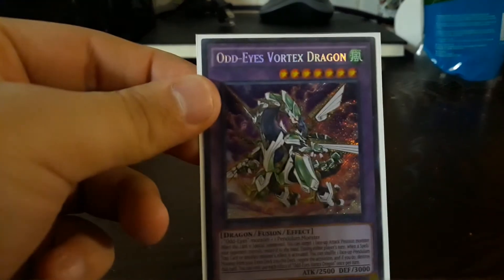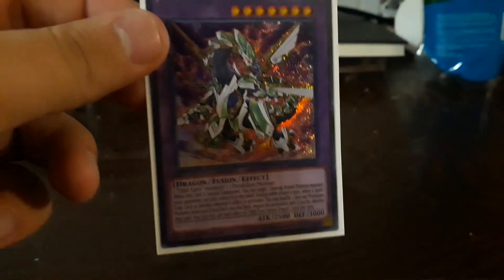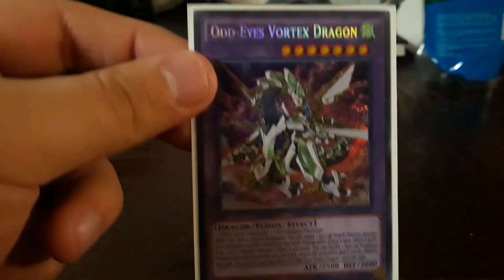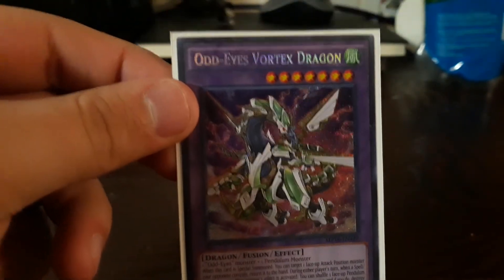Venom Swarm Vortex — returns prominent attack position monsters and negates everything face-up, returning cards to the deck. And believe me, with this deck you burn through your resources fast.